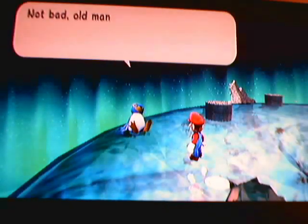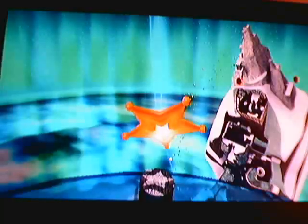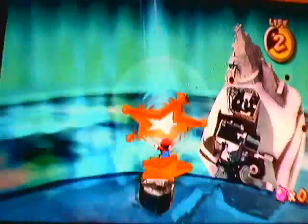Basically just hug the inner rim and follow him. Every time you shake the remote and do a spin attack, it gives you a boost. And as soon as you catch him, you'll make the launch star shoot up here, which takes you over to the Freeze part of Freeze Flame Galaxy.